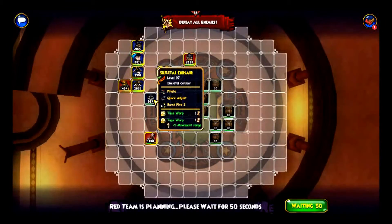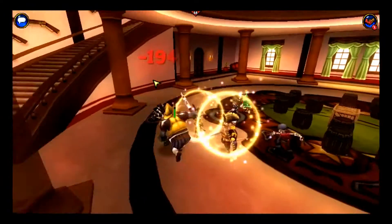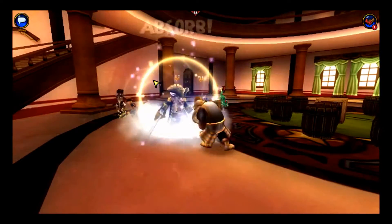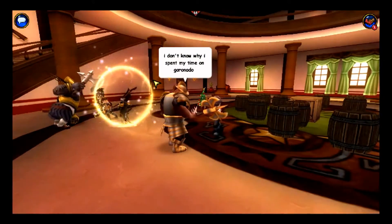The main thing about Buccaneers in ranked PvP is you want to use the ability called Highland Charge, which doubles your movement — especially since you have the boxes in the way. That really helps.